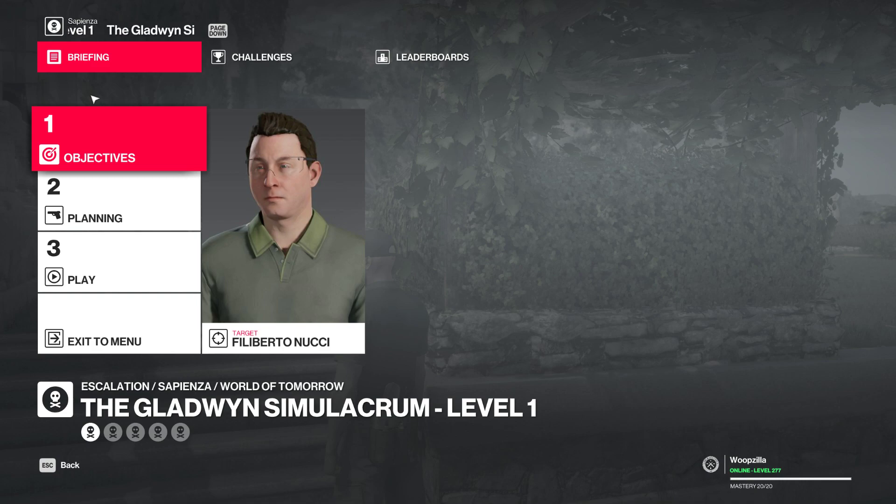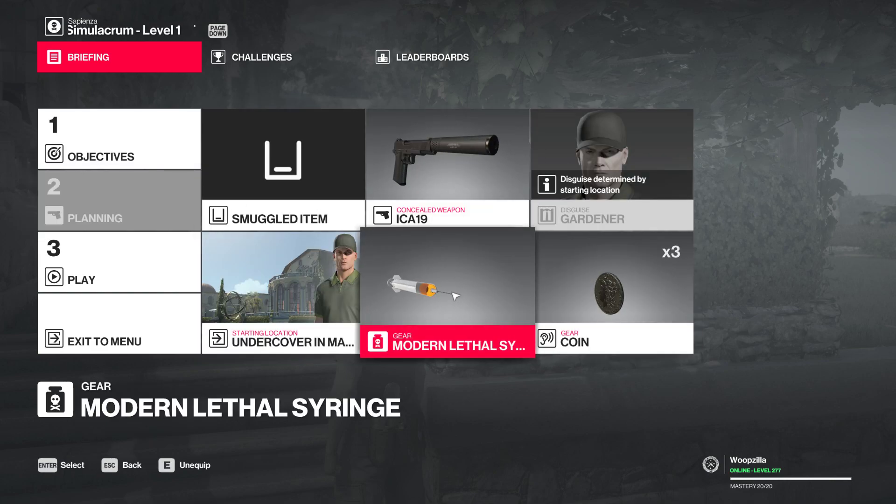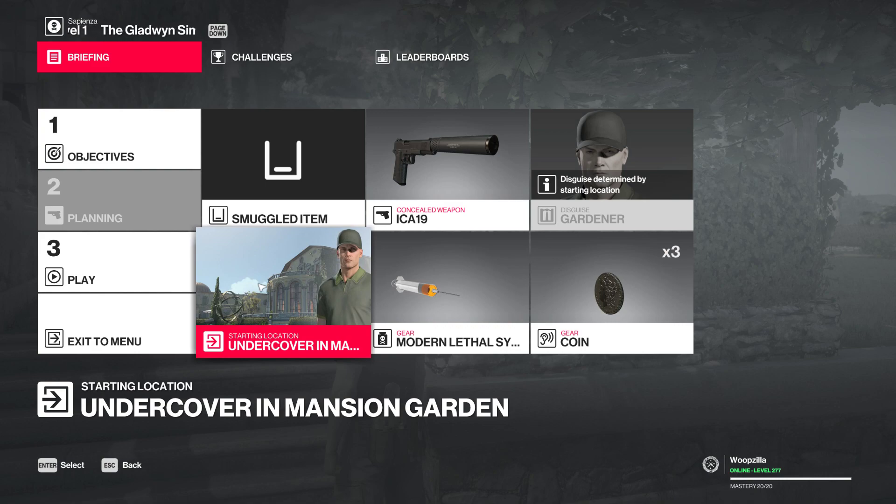Alright everyone, welcome to the Hitman 2 video. This is going to be an escalation — the Gladwin Simulacrum for Sapienza, as part of the Legacy Pack. We're just tasked with taking this guy out. So we're taking a pistol, some coins, a syringe, and we're starting undercover in the garden.